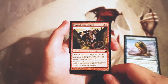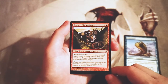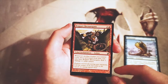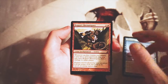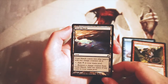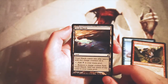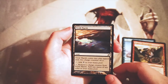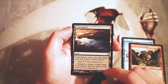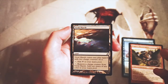Boggart Shenanigans — tribal enchantment goblins for two and a red. Whenever another goblin you control is put into the graveyard from play, you may have it deal one damage to target player. This is a great way to throw in additional damage if you're in a goblin deck — a really good payoff. Next, Vivid Marsh — a land that comes into play tapped with two charge counters on it. You can tap it to add black to your mana pool, or tap it and remove a counter to add one mana of any color. This is a cycle with one for each color — basically rainbow lands for the first couple of uses, which is absolutely fantastic. These are great to pick up in limited, especially if you're in two colors.